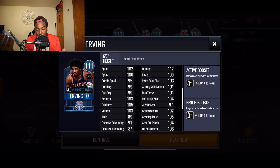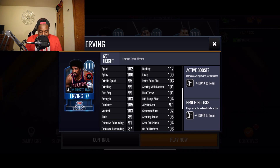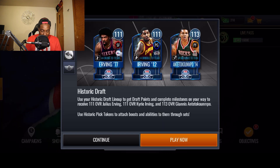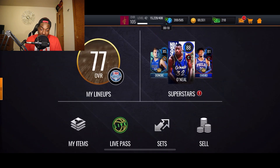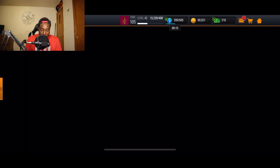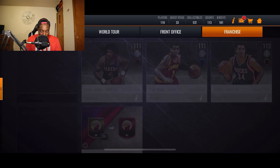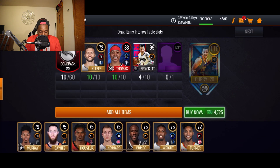Our third and final master is a 111 Julius Erving. His biggest highlight is 112 dunk and 109 layup. Out of Kyrie and Dr. J, stats-wise Kyrie looks a little better, but the reason I'm going for Julius Erving is because we're currently working on getting Steph Curry — we've got 19 comeback tokens out of 16 needed — so we almost have all the players ready.